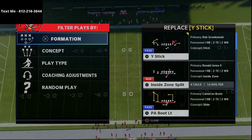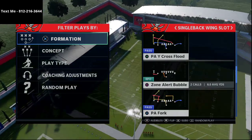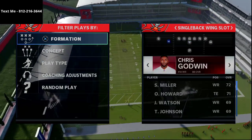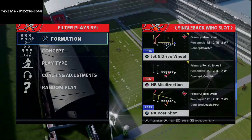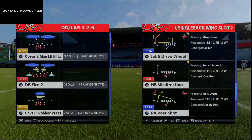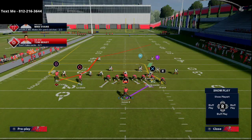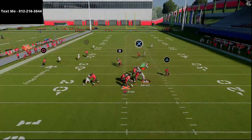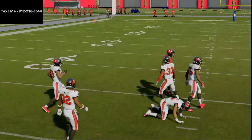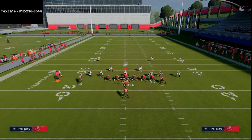I want to show you two plays today. First is the Jet 6 Drive Wheel, and I also want to show you the Halfback Misdirection. On the Jet 6 Drive Wheel, we're going to put a good route runner — Mike Evans — on that left side screen route. Coming out against man-to-man coverage, you can literally run this play stock. Mike Evans will cut to the inside and beat man-to-man coverage pretty much every time.